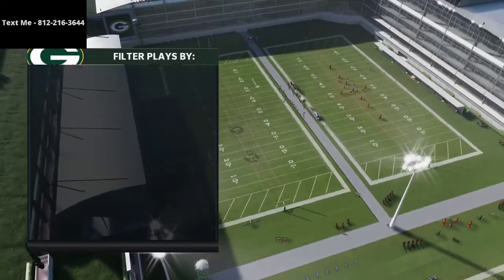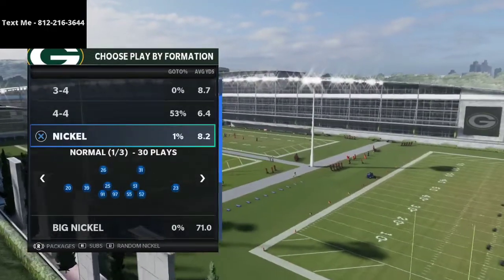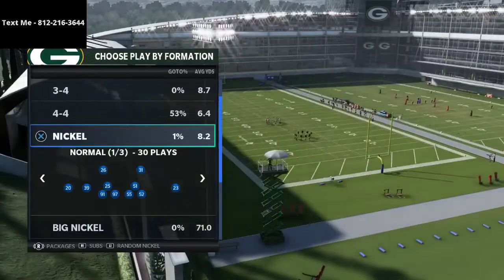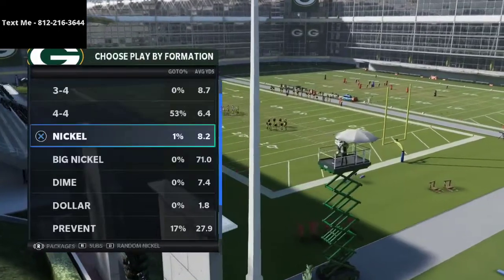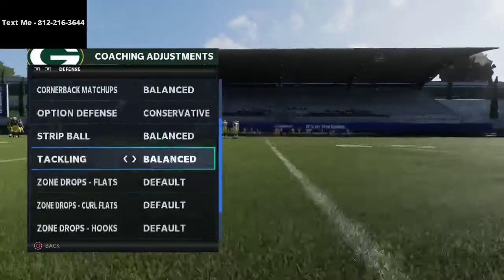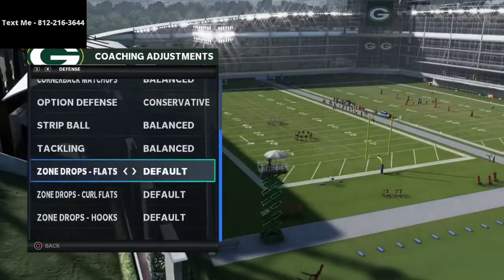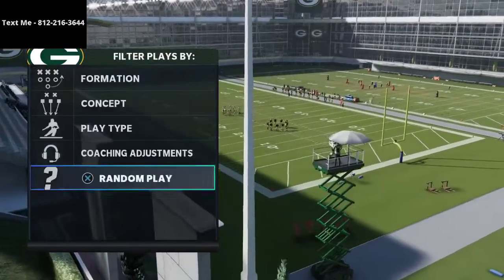We've covered how to run cover four quarters against bunch and against trips previously — text me for links to those videos. We're running nickel normal and we have cover four quarters in our audibles, audibly into that from the 3-3-5 normal formation. That's the best way to run it — it gives you the best personnel. You need all of your zone drops on default to run this defense the way we're going to be testing it.